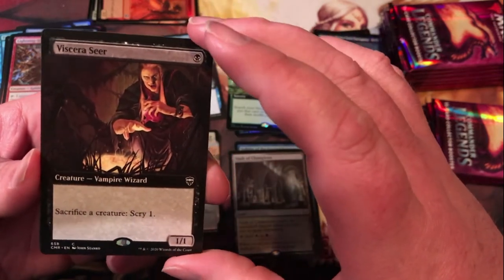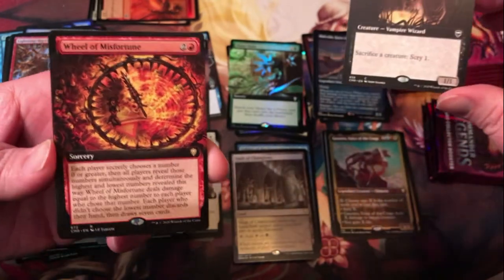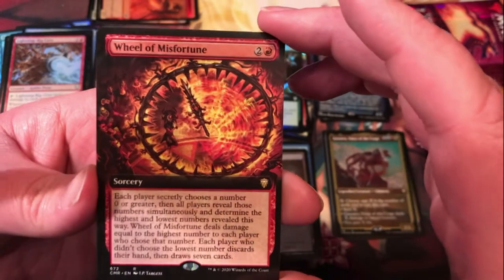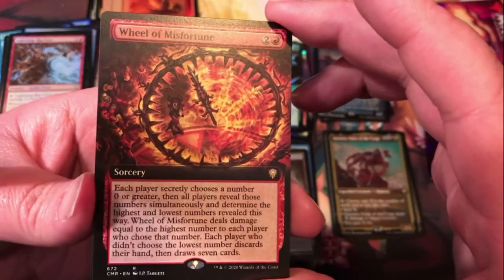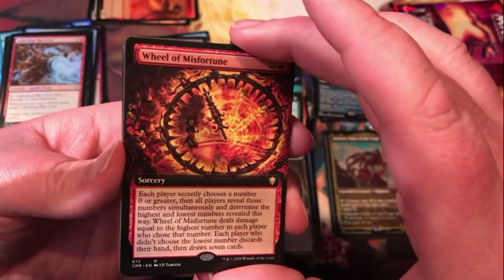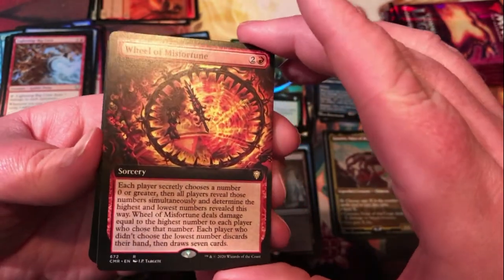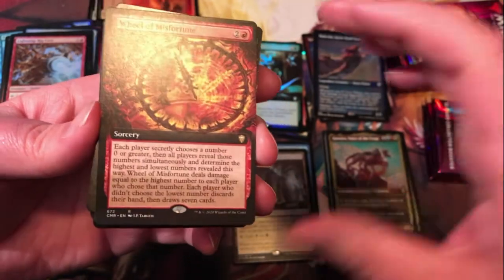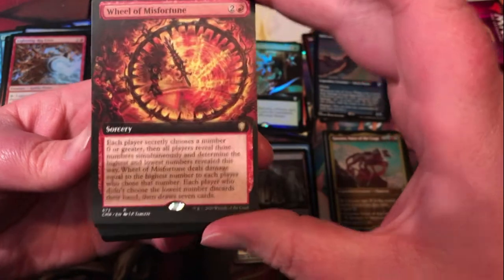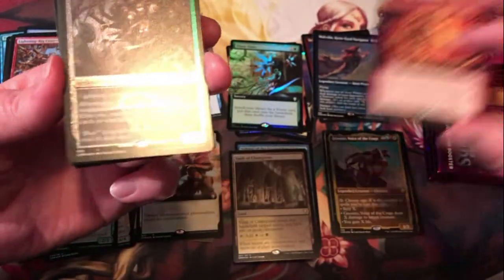Visceral Ear — extended art common. Wheel of Misfortune — nice, can't complain about that pull. It's kind of the take on Wheel of Fortune, a little more — it can cause some life loss and maybe not everybody necessarily wheels. Interesting card for sure.